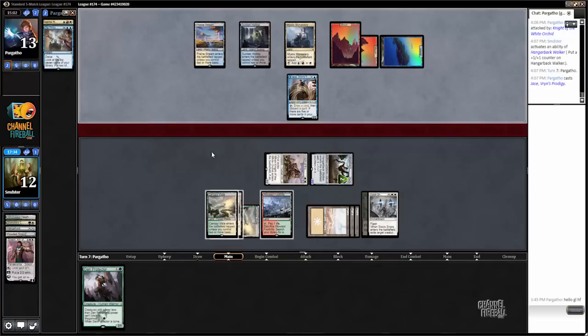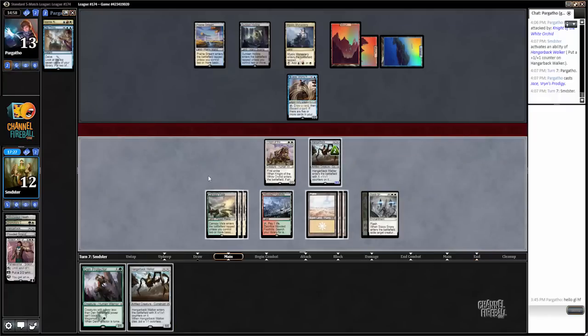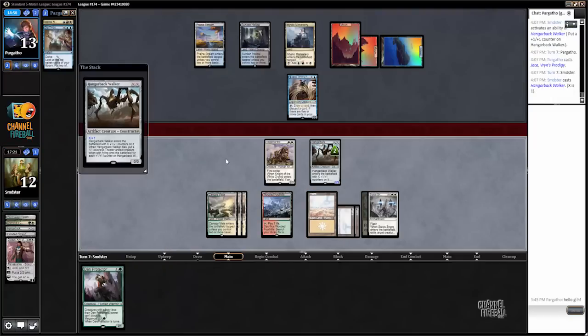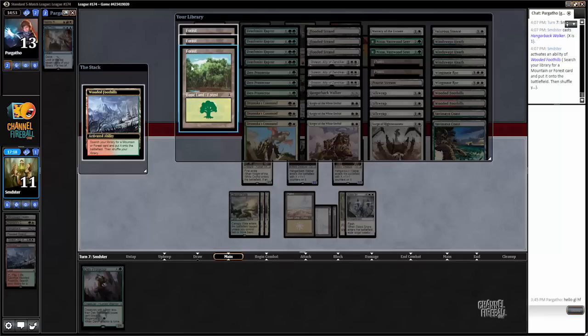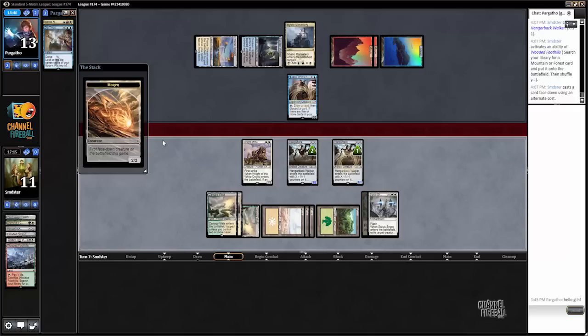We could also play Den Protector but that plays right into Radiant Flames — a second one feels a little unlikely, but given that we have enough mana to play Den Protector, return Dromoka's Command, and cast it all in one turn, I think that's my preference — just leave that option on the table and not expose our Den Protector right now. This does play into Ojitai's Command a little bit, but we're already on board so our opponent would probably have to react. The Jace is actually not all that threatening since we're attacking pretty hard.